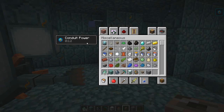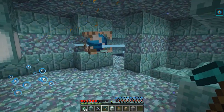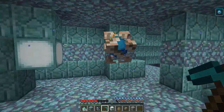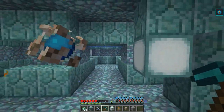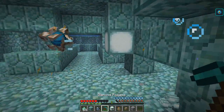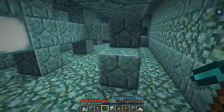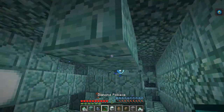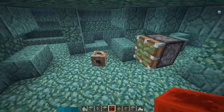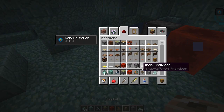The conduit power does some pretty interesting things: it allows you to not lose any bubbles from breathing underwater — you can see it completely froze the bubble bar. It also gives you the ability to see underwater, similar to night vision as in prior snapshots which had taken it away. You're also supposedly able to mine blocks faster. I gave myself conduit power 99 and yes, you can confirm it does help increase mining speed. You can't push or pull a conduit with a piston, but you can deactivate it by putting a block beside it.